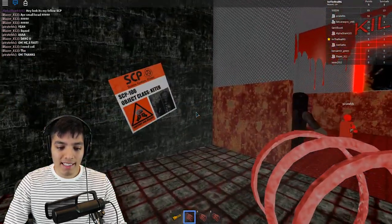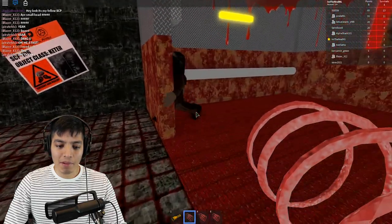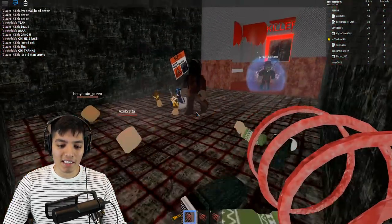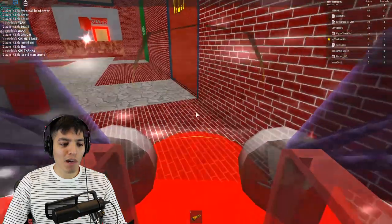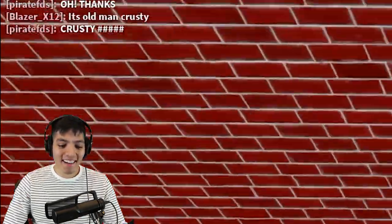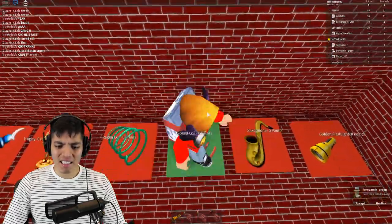SCP-106, and he's a Keter SCP! My god, this guy just doesn't stop. Let's get him out of there so he can stop killing the people that spawn in. Oh my god, how did he get me? That room was way more smaller than I thought. Yeah, it's the old crusty man. I like calling him crusty man because he does look pretty old and crusty, if you ask me.